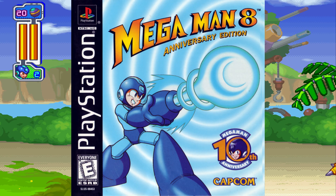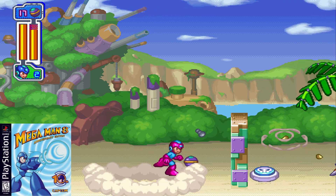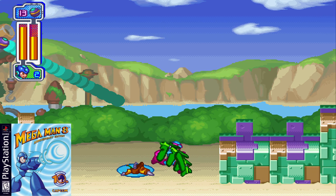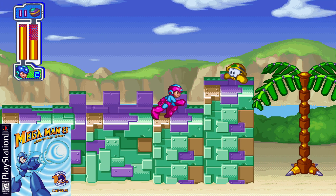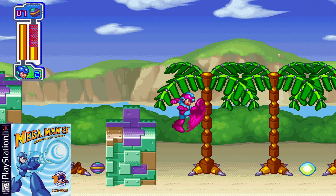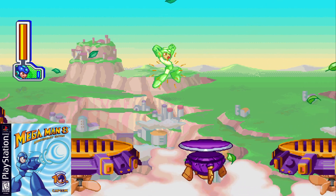Next is Mega Man 8, released in 1996 for the PlayStation and Sega Saturn. Mega Man 8 brought the series into the 32-bit era with colorful graphics, full motion video cutscenes, and voice acting. The game introduced new gameplay mechanics such as the ability to swim and a variety of new weapons. It also featured the returning duo of Mega Man and Bass. The nice visuals, diverse stages, and soundtrack made it a standout to the series at the time. The emulator I recommend using is the PlayStation emulator Duck Station.